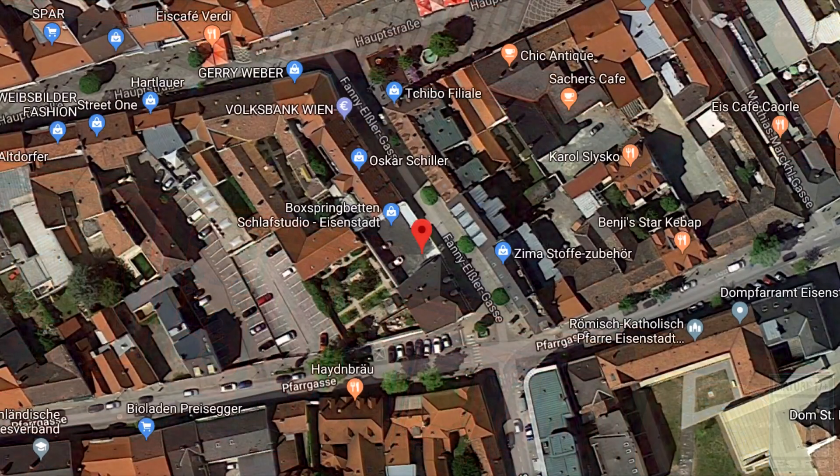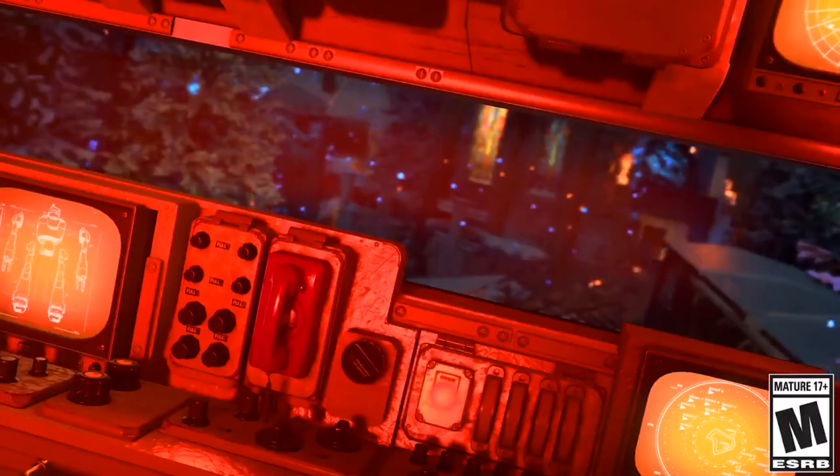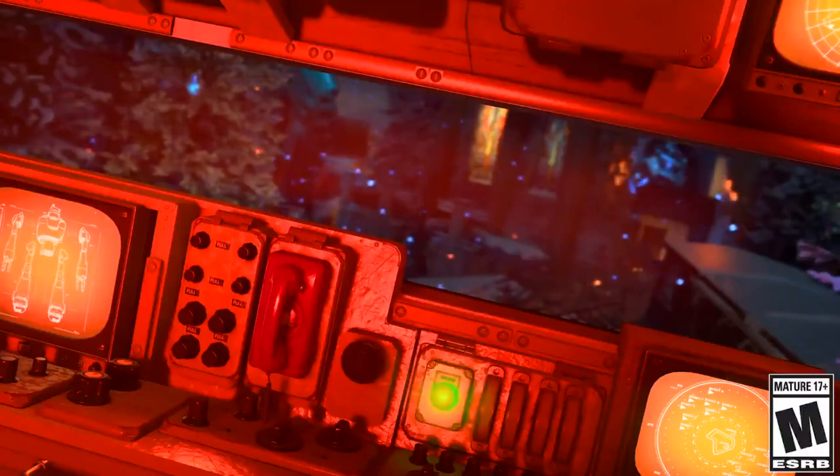Someone is trying to fix this robot. Clearly it's still faulty as the button goes back red. If we go to the exact location where these coordinates take us and zoom in all the way to Eisenstradt, the specific location looks like it takes us into a car park. Next to it there are a few shops and a street - the closest thing is a box spring sleeping studio. There doesn't really seem to be anything around here, which is strange. When Der Eisendrache first released, Treyarch also gave us coordinates for that map and those took us into the mountains, not exactly to the castle - maybe a few miles away.